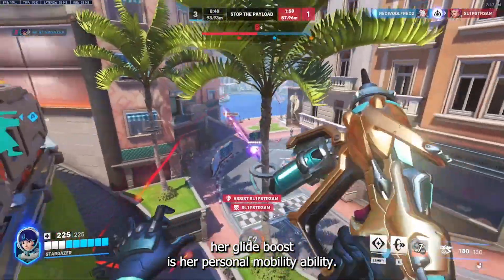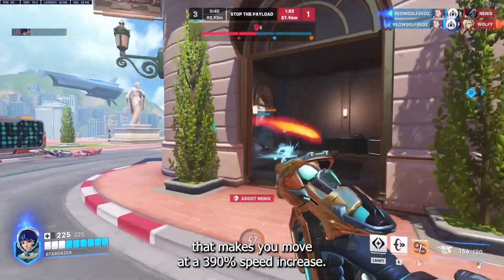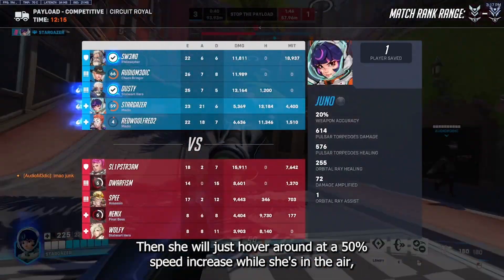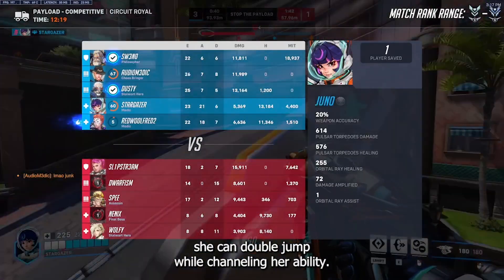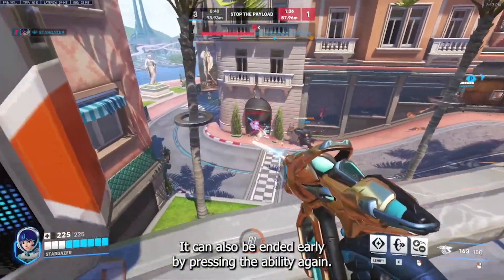Her Glide Boost is her personal mobility ability. It lasts for 4 seconds and has a 6 second cooldown. It has an initial dash that moves her at a 390% speed increase, and then she hovers around at a 50% speed increase. While in the air she can double jump while channeling the ability, and it can also be ended early by pressing the ability again.